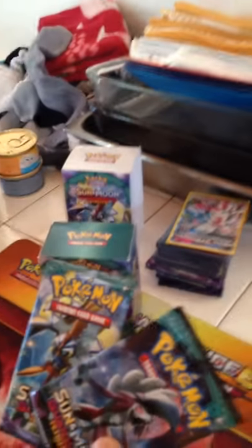James's packs have Lycanroc Midnight Form GX, Tapu Koko, and Alolan Ninetales - one of my favorite cards in the set. We're not going to show you the codes, sorry guys - they're not active so it's kind of awkward.